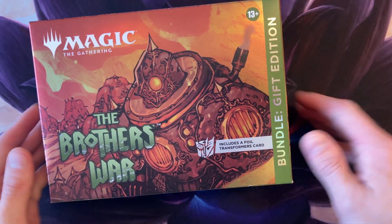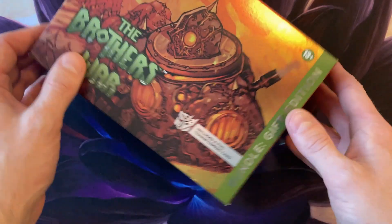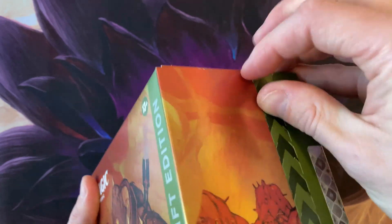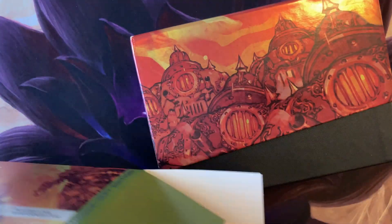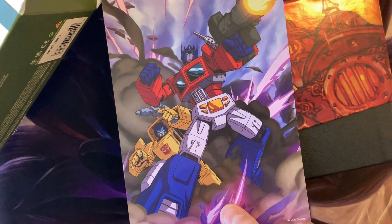Hello ladies and gentlemen, this is Runesnow and we're going to have fun. I've finally got a bundle gift edition so we're going to open it up and see what we get. It includes a transformer card. My camera is closed but we're going to open these — don't have to worry about plastic wrap anymore. All I have to do is open it up, nice security tag, and where do we get Optimus?